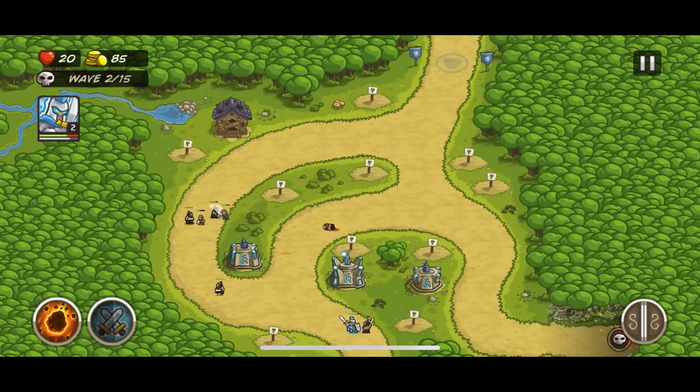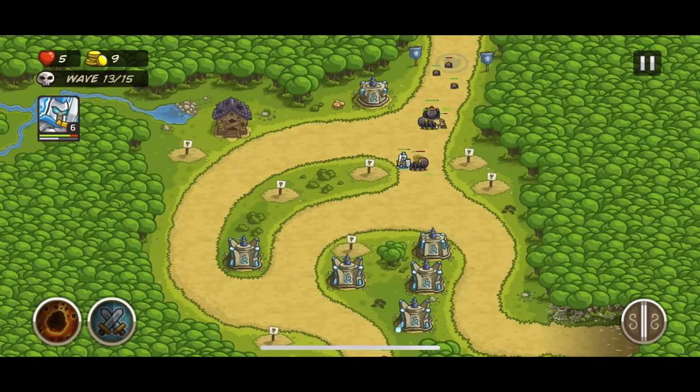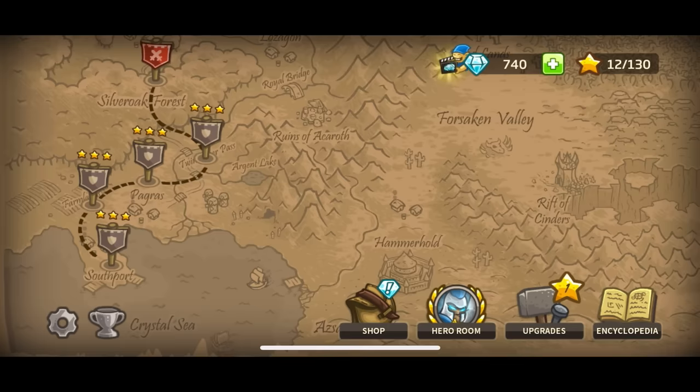My first attempt was rough. After the spiders came out, I quickly lost 3 lives, then got overwhelmed by wolves on the left side, and ultimately died to matriarch spiders on the right. I tried again with a different strategy in the early game but died in the same exact spot. Even with a hero and almost maxed out stats on the wizard, it wasn't enough.